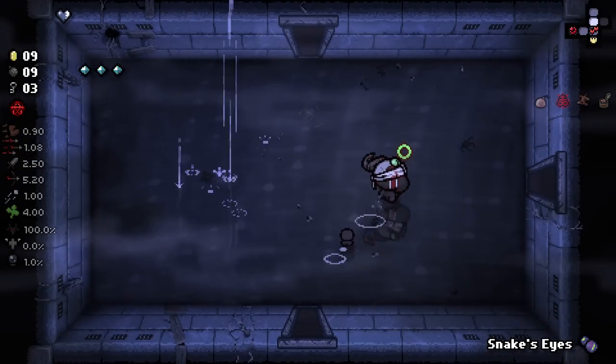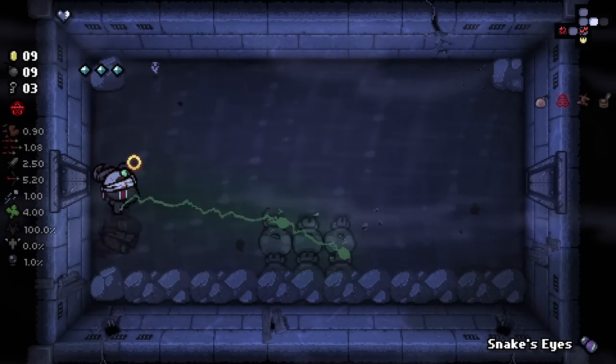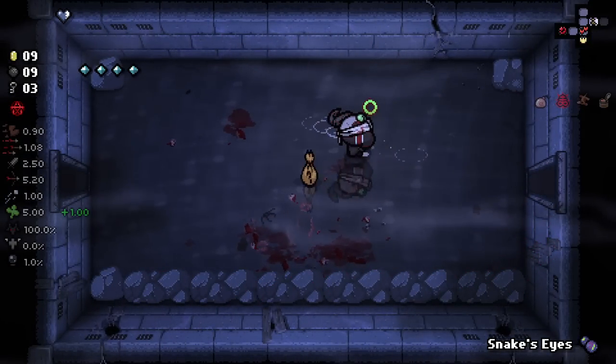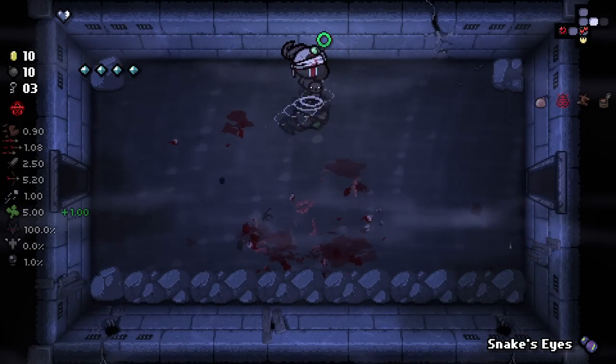We get Mini Isaacs when we use bombs — only one, though. I was expecting two for some reason, but I'm pretty happy with that nonetheless. And yeah, we do seem to be zapping intermittently as well, which is rather nice.